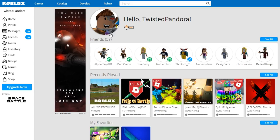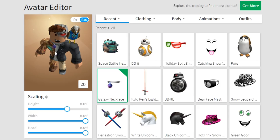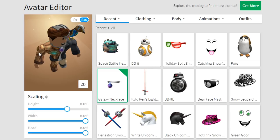What's up guys, it's Twisted Pandora and welcome back to another episode in the wonderful world of Roblox with your cyborg host and his trusty sidekick Mr. Bob. Today we are doing the final part of the space battle event in Roblox for the Star Wars movie that's coming out really soon, and I'm gonna go see it for sure.